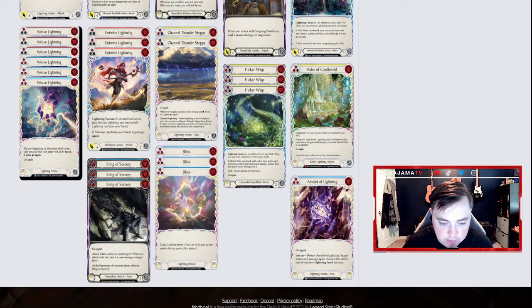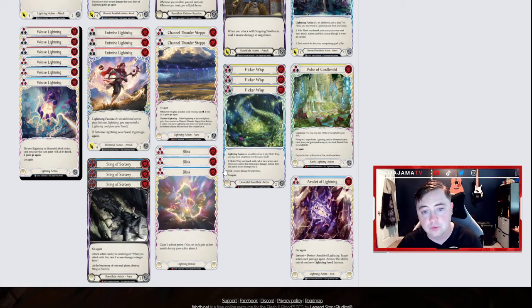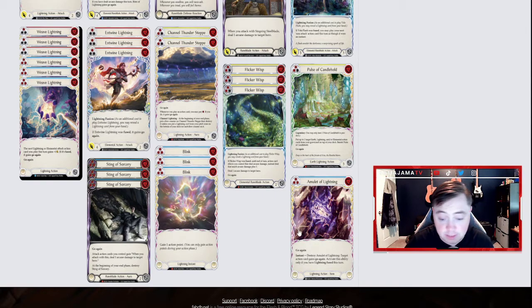Blink is amazing — you gain one action point at zero cost, and you can use it for pitch if you absolutely don't need that action point. Pulse of Candlehold, which you can only have one of in your deck, basically allows you to put two Lightning or Elemental cards back on top of your deck from your graveyard. So if you just had a really good pivot turn, you can put those cards right back on top — and it has go again, so it's really useful. I have one Amulet of Lightning just because I wanted ten blues; I might move it out, but I like that it can get go again at zero cost.